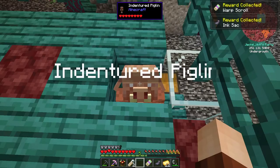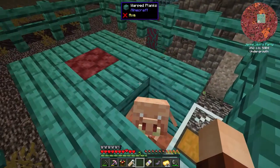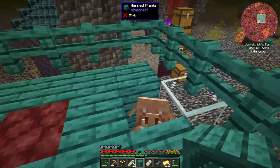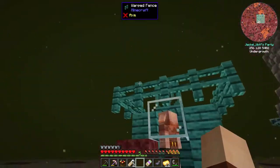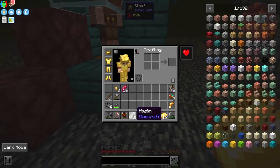The most important thing right now is to take the indentured piglin name tag and name our piglin 'indentured piglin' — you could change that if you have an anvil. Then we place a block on top to fully cover him. Now we can throw our gold ingots in and start trading.